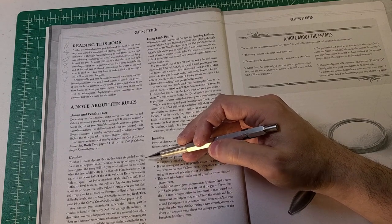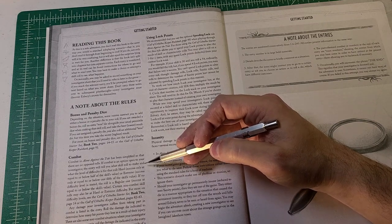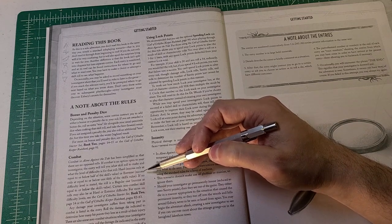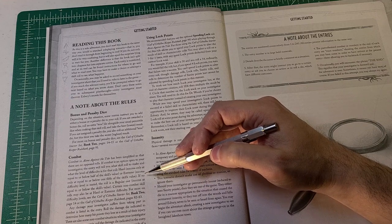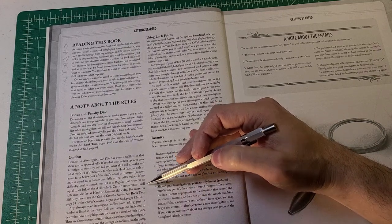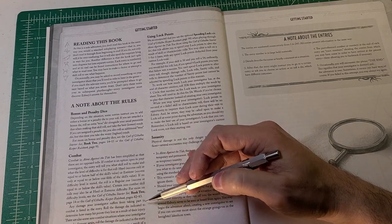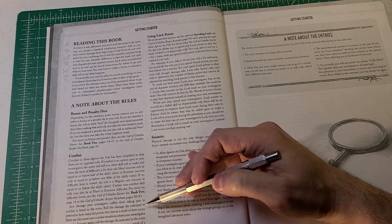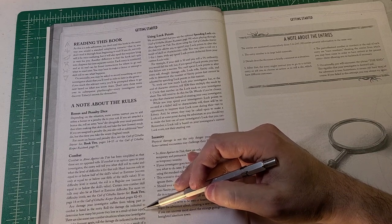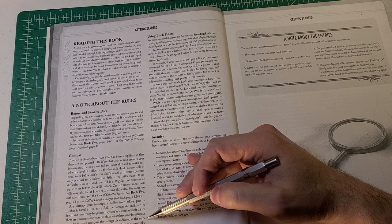Combat in Alone Against the Tide has been simplified — there are no opposed rolls. If combat is an option, the entry tells you what skill roll to make and the difficulty level: hard success is equal to or below half the skill's value, extreme success is equal to or below one-fifth. If no difficulty is stated, it's a regular roll. Damage your investigator suffers from combat is listed in the entry — roll the indicated damage die to determine hit points lost.